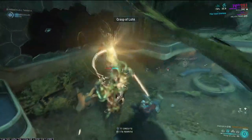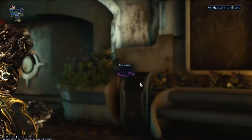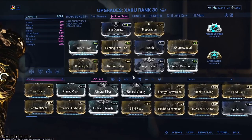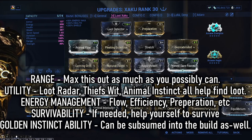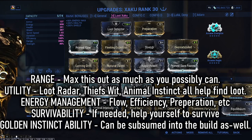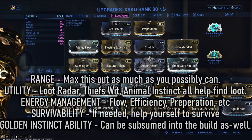This will help you find these Syndicate items faster and more efficiently. For the Zaku build, I recommend maxed out range — the further your ability spreads, the better it is for breaking things. Bring Loot Detector as a mod, and equip companion mods like Animal Instinct or Primed Animal Instinct to help you detect loot further away, giving you an advantage to see which direction to head towards. Face Wit can also be used. Bring some efficiency so you can recast your abilities more often, and mods like Preparation will let you enter the mission with a full energy pool.